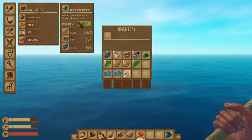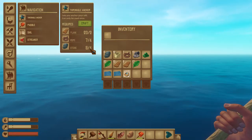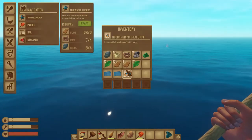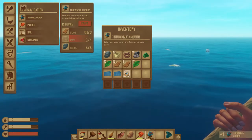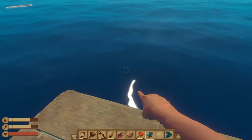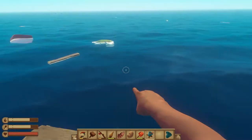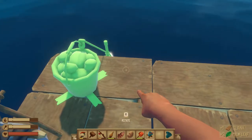The throwable anchor can only be used once, so once you visit an island and unsecure the anchor, you'll need to craft another one for another stop. You only need a couple of planks, four rope, and four stones. At sea the only way you can get stones is randomly through barrels. I happen to have eight, so I can craft a throwable anchor right now.